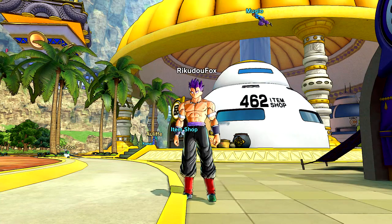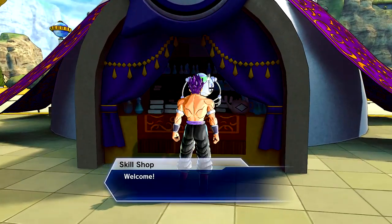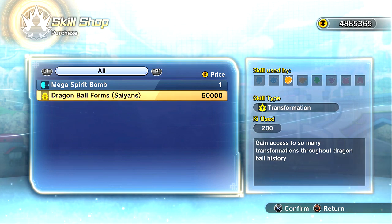Welcome back to another Xenoverse 2 modded showcase video. Today we possibly have the craziest sand transformation in all of Xenoverse 2. You guys remember a while back I showcased 44 sand transformations with many different forms? Well today I'm going to be showing you a transformation with 66 different transformations in one single preset, which is quite insane. The form is called Dragon Ball Forms Sands. The description says gain access to so many transformations throughout Dragon Ball history, which is just absolutely mind-boggling.